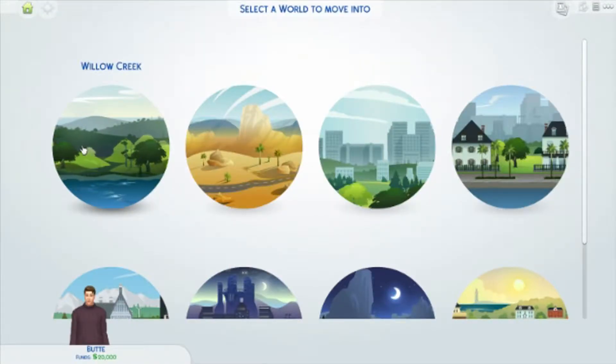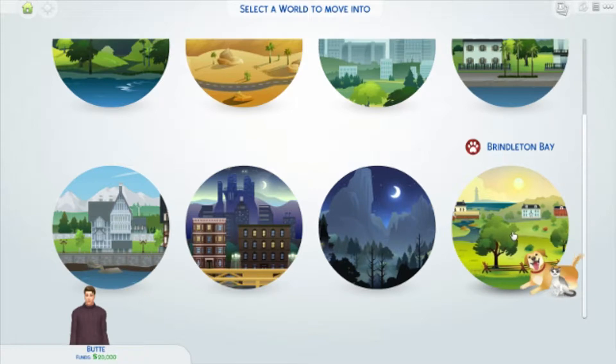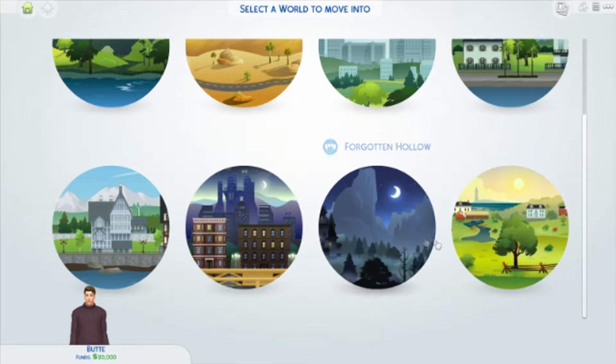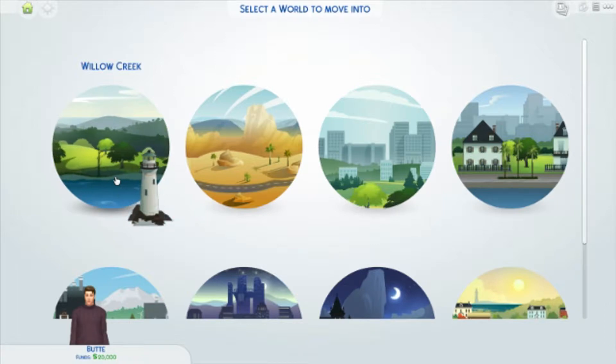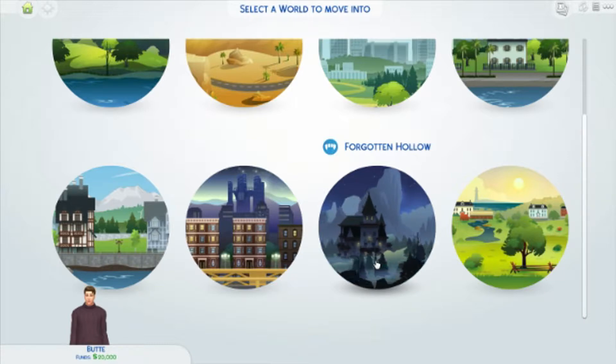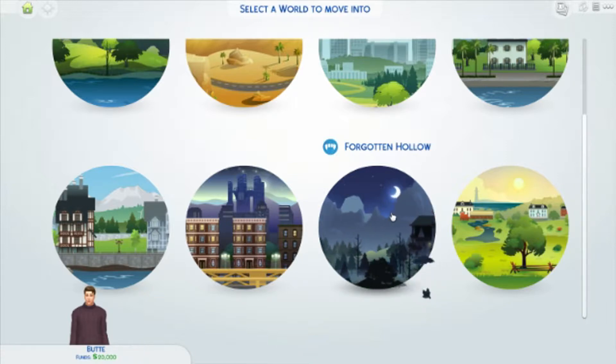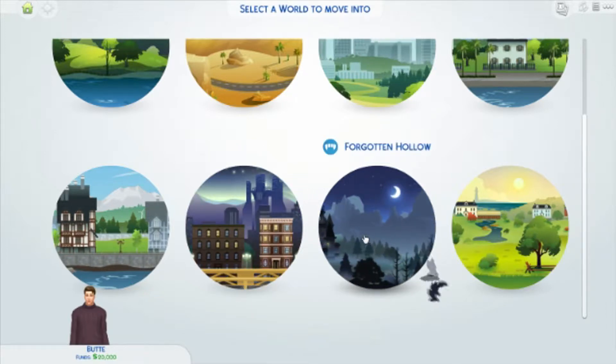Now you need to pick a neighborhood — it doesn't matter, just whatever you like most. Brindleton? Move there if you want your cats and dogs. Is this Every Place USA? Yeah, basically. Forgotten Hollow — so are the people who live there like spooky? There are like four lots and they're all vampires. You'd be the only non-vampire. The vampires just come to your house sometimes. I'm gonna go — because it's unlike anything I've seen in the Sims before.